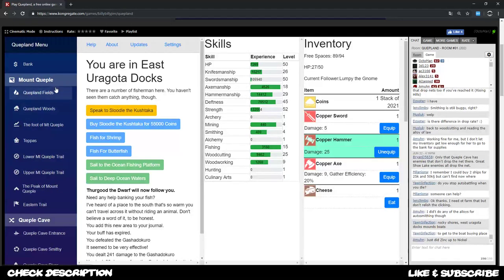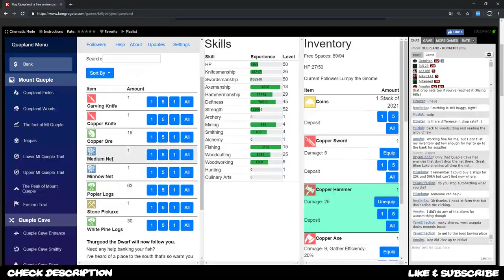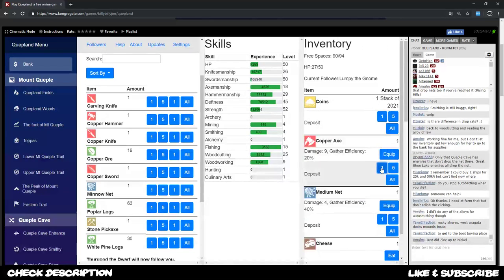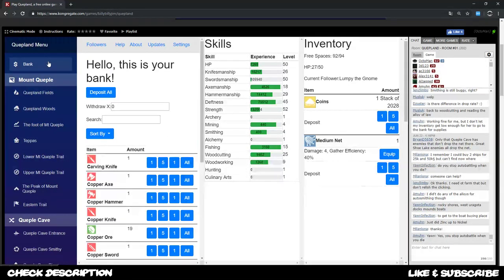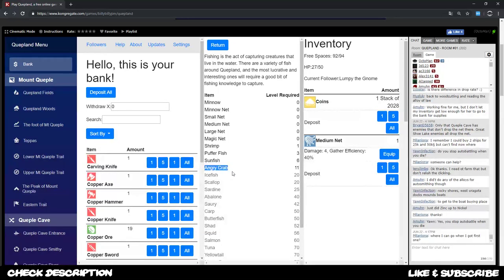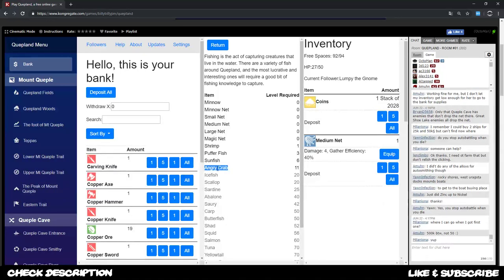For fishing to be rather efficient we need a better net. I had luck and got a medium net already, so I'm gonna put this into my inventory, get rid of my hammer, sword, and axe, and sell the cheese. What I want to do right now is fish, and to catch the correct fish I want to go to the fishing tab and see where I can get angry crab, which should give me the best value at the moment.